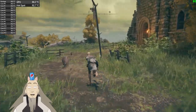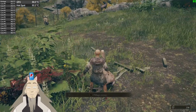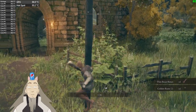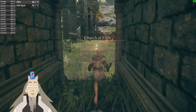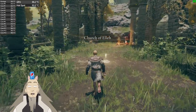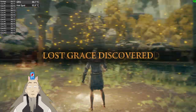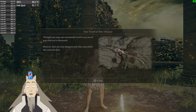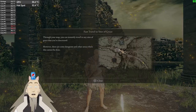Rolling around — that was a mistake. Church of L. First travel to Sites of Grace — through the map you can instantly travel to any Site of Grace you discover. However, there are some dungeons and other areas where this cannot be done. Cool.